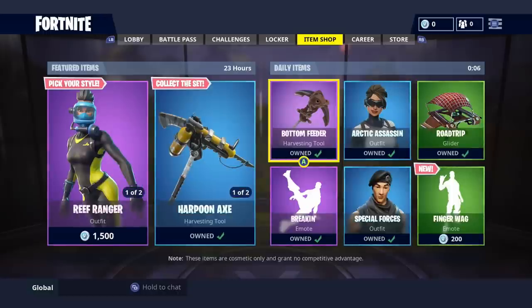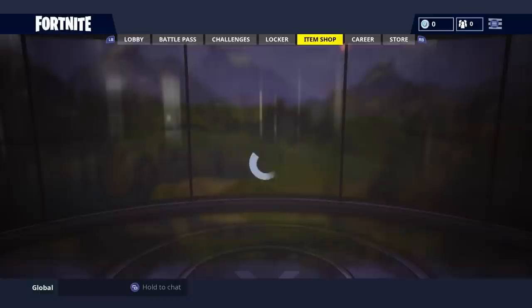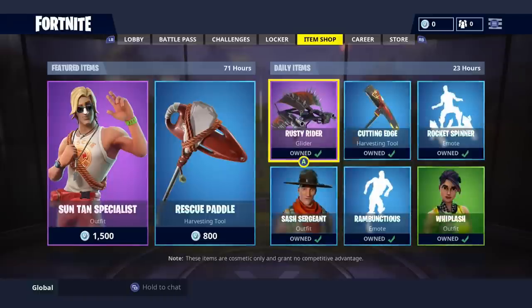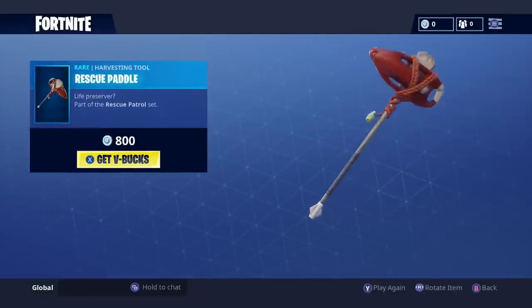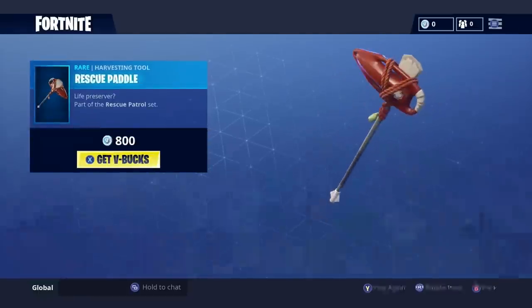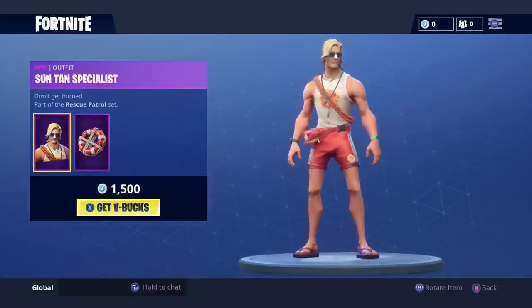What is up guys, it's Copes here and today I am back with a Fortnite video. We're gonna get some new skins — the Suntan Specialist and the Rescue Paddle. I'm gonna buy both of these. I didn't know I was out of V-Bucks, but let's take a quick look at them. I don't know if I'm gonna like this one to be honest, but make sure to drop a like, subscribe, and turn on your notifications.